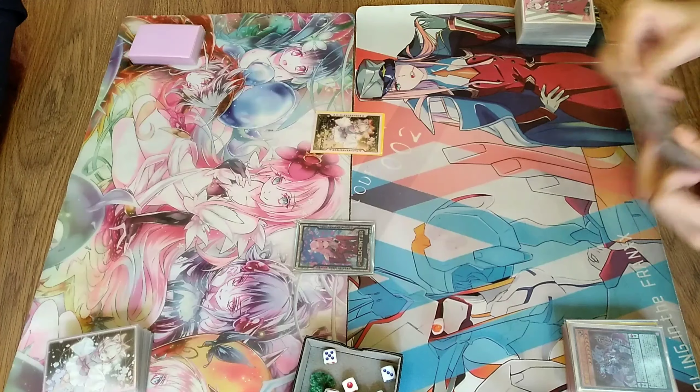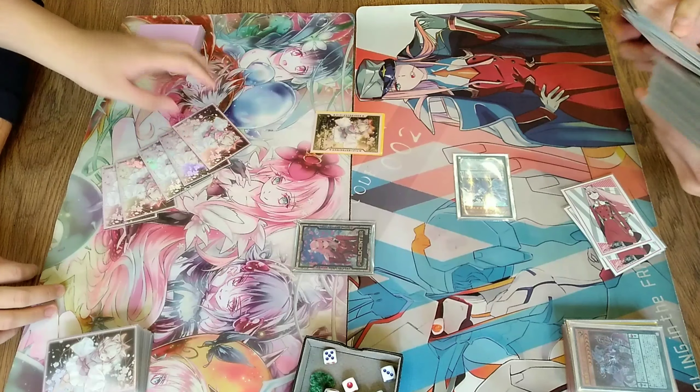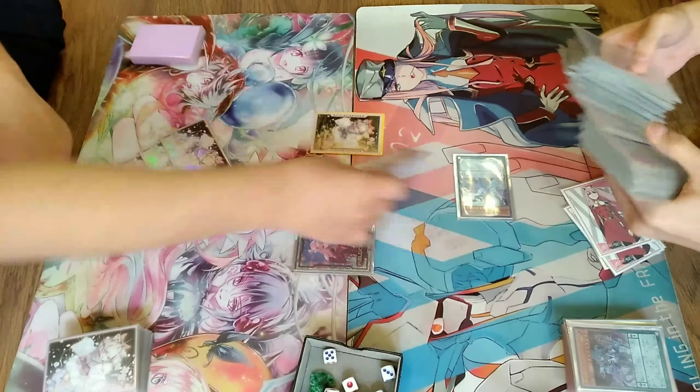But before that, because Master Endymion has been destroyed by his own effect, you can use the Astrograph Sorcerer in order to search another copy of Master Endymion.